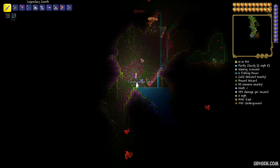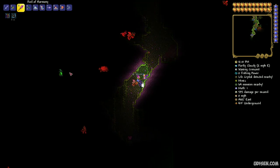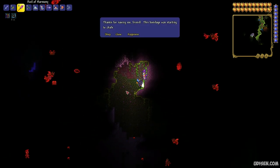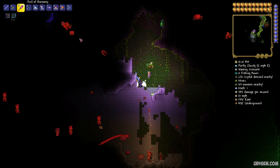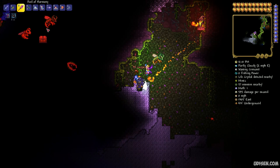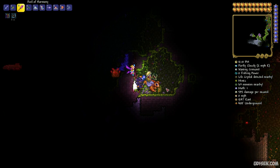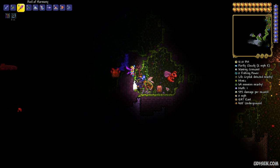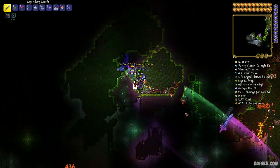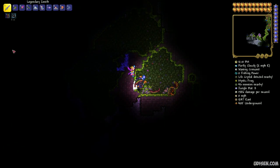Sometimes when you look around in the cave system you see different chests. Be careful — there are red chests which are fake chests. If you stay near a fake chest, it becomes a monster that tries to eat you. Also, if you try to open this chest, you activate the monster. This creature is called a Mimic.